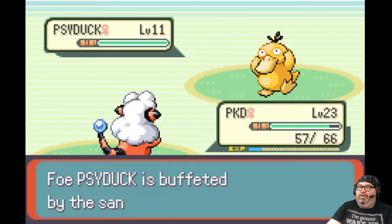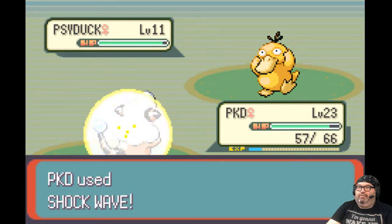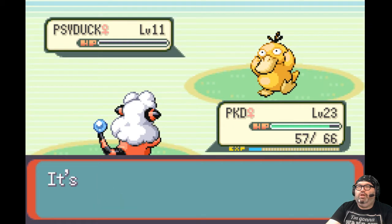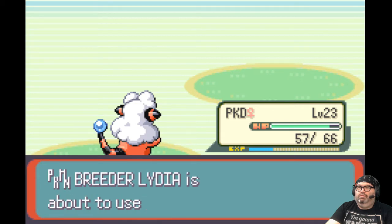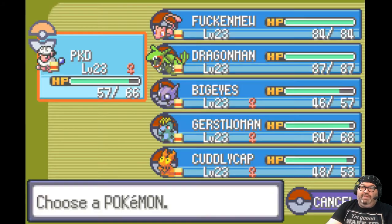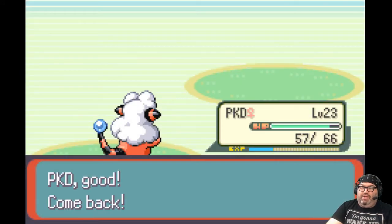Hurt a little bit. Shockwave. Weezing. I don't have any Pokemon that know Psychic moves, which would be great against Weezing. So I'm just going to put in Mew and Mega Punch this Weezing.